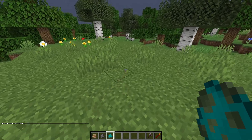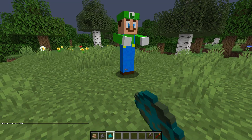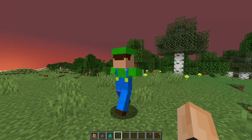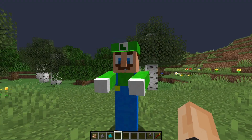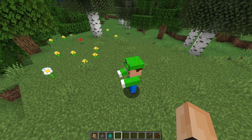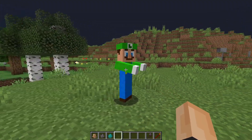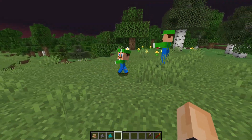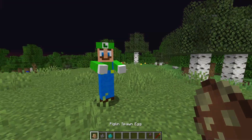Let's set the time to night and spawn Luigi - three, two, one, go! Oh my goodness, Luigi looks amazing! The overalls, the shoes, and the mustache - his cap is a little glitchy but he actually looks really good. Even better than Mario! Now let's see what a baby Luigi looks like. Oh my goodness, look at him - he's so quick!